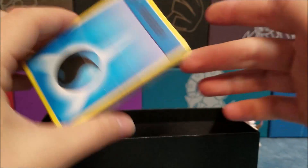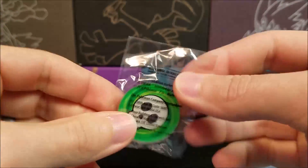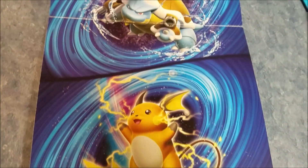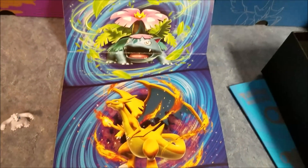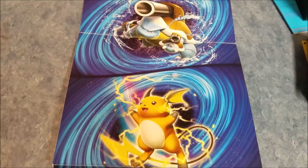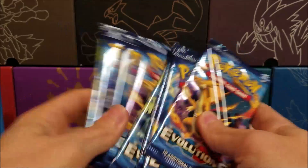The good old energy. And of course, the poison and burn counters, even though they haven't done anything with burn in a very, very long time. We've got the inside of the Elite Trainer Box, just like all of them — it's got some pretty cool pictures. We've got our eight packs.